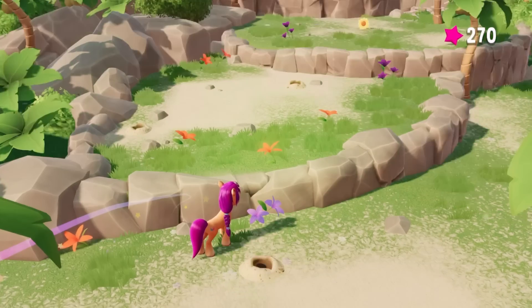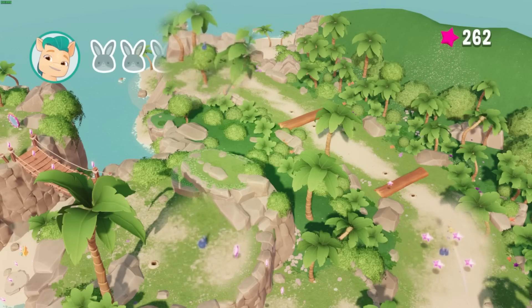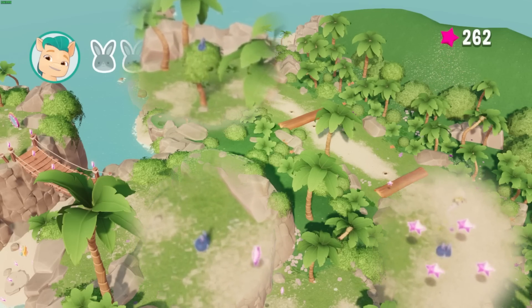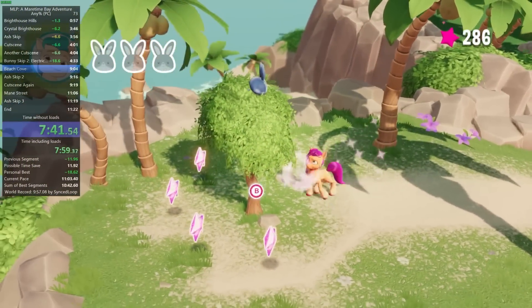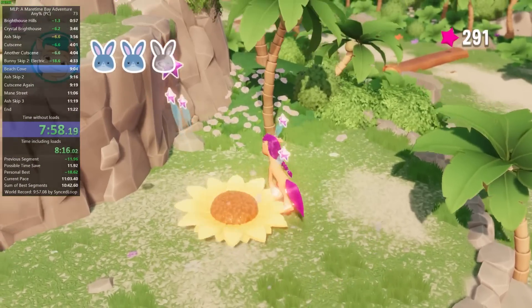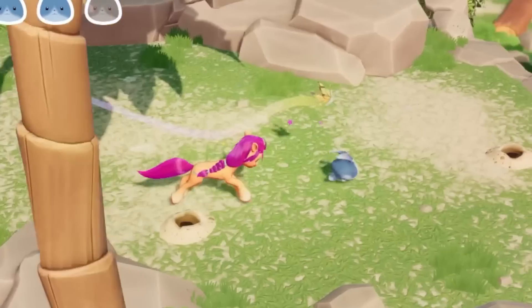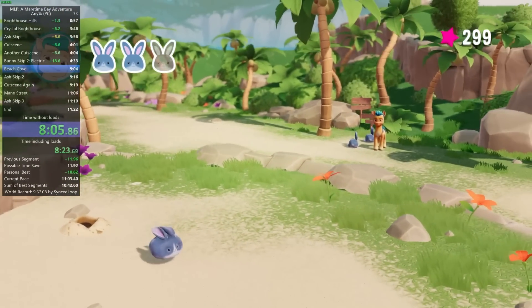Talk to Hitch — you can trigger his cutscene ever so slightly faster by jumping up here. It's time to round up the remaining bunny fugitives. You just play the game normally here for the most part, but you can grab the second bunny first, then return it and the first bunny at the same time. Activate this flower to discover the third bunny up top. There's a small time save you can pull off by jumping off the ledge just before the bunny locks you into a cutscene.